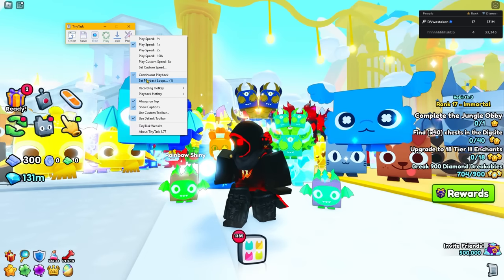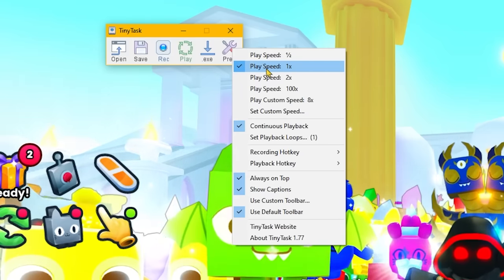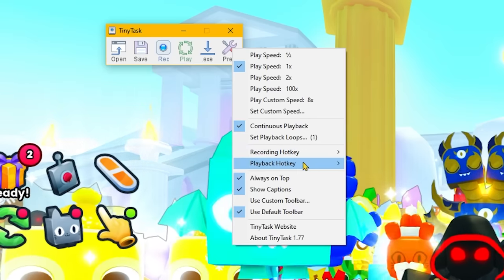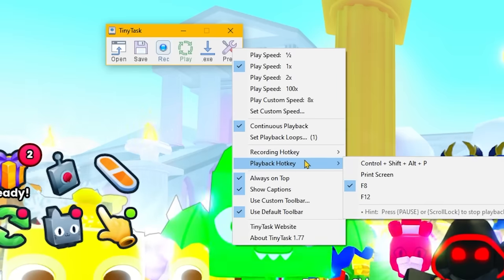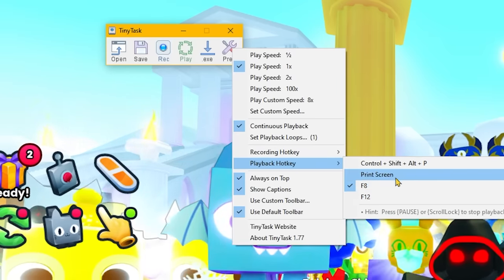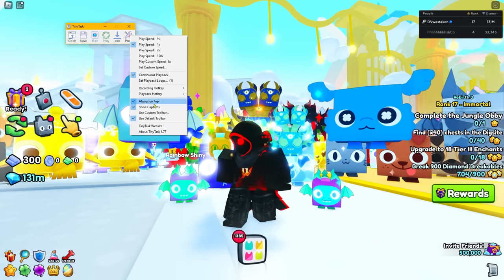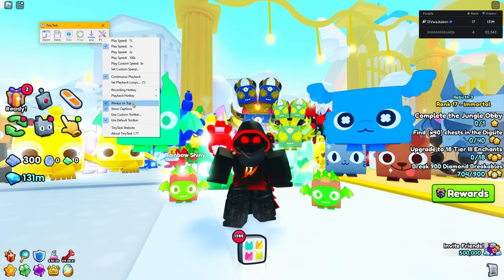A couple of settings you'll want: make sure playback speed is set to times one - that's normal speed. Enable continuous playback so it loops. For recording and playback keys, I like F8 for playback and Control+Shift+Alt+R for recording, because F12 is used for recording in Roblox and Print Screen just keeps taking screenshots. I also like to keep 'Always on Top' enabled so you can always see TinyTask.